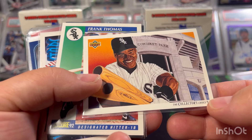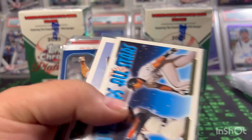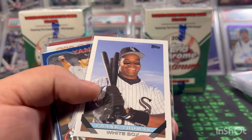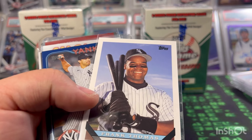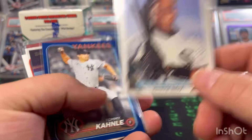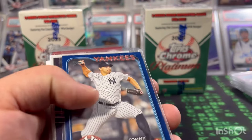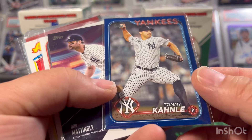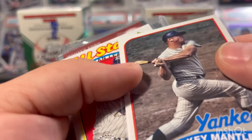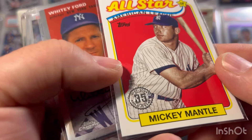Here's another cool one: 92 Upper Deck, 92 Score, 91 Score. This one's nice because it's the gold version from the 93 set. Then this is an iconic card for me as far as collecting Frank Thomas — the 93 set was one I put together as a kid. Then we got some Yankees cards: Tommy Kahnle in the blue parallel, Around the Horn, Don Mattingly, an 89 Mickey Mantle, and another All-Star 89 Mickey Mantle.